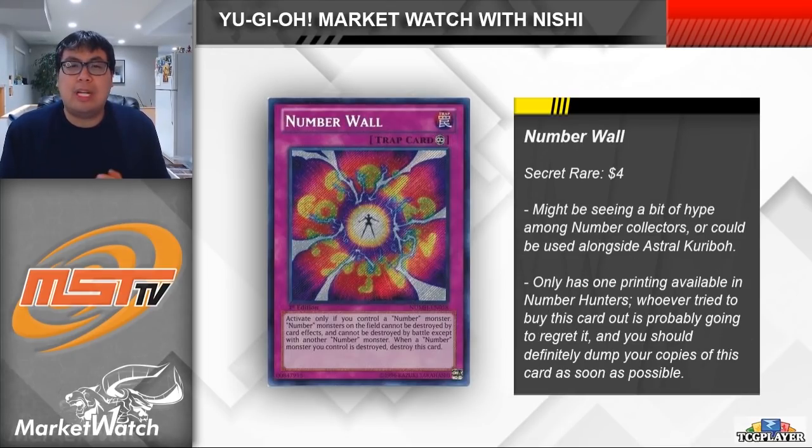Alright guys, we're going to wrap up the video here with what I believe is one of the worst, most questionable buyouts we've seen in a long time, and that is Number Wall. This is a continuous trap card that prevents your Number monsters from being destroyed by battle or card effects, and that's literally all it does. I want to think that there's a good reason for this card to be bought out, but I have literally no idea. Maybe the way we were talking about Astral Karibo earlier, I guess that could have something to do with it. This card is currently $4 each, which is already about $3.75 higher than it should be. Believe it or not, this card was up at like $15 earlier in the day on TCGplayer. I honestly can't even imagine paying a dollar for this card, so hopefully this buyout wasn't done by any of you. If you happen to know where in your bulk this card is, definitely throw it up online and see if anyone is actually willing to buy it.